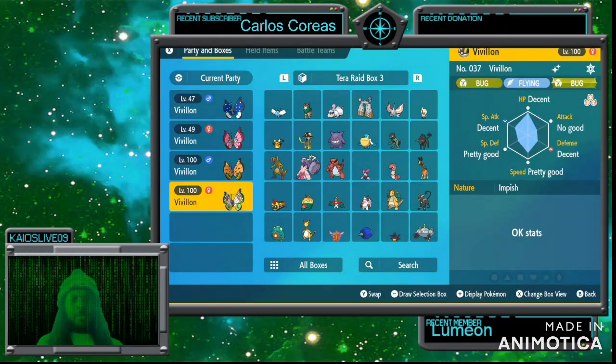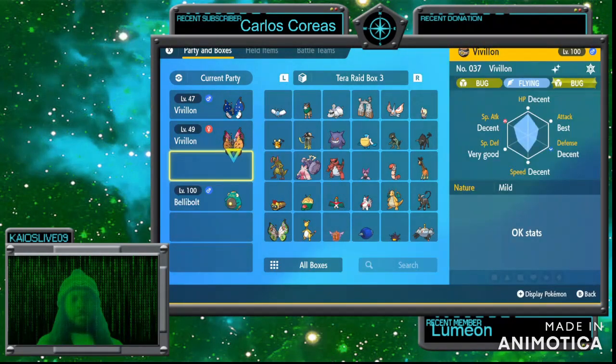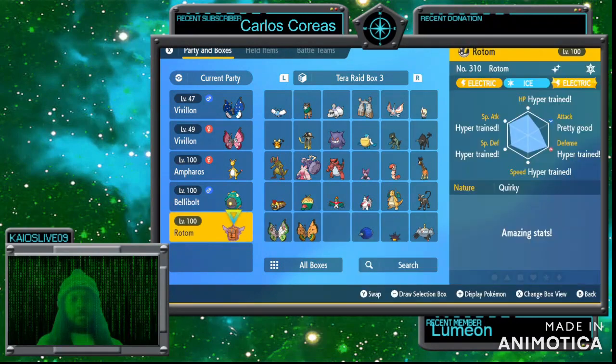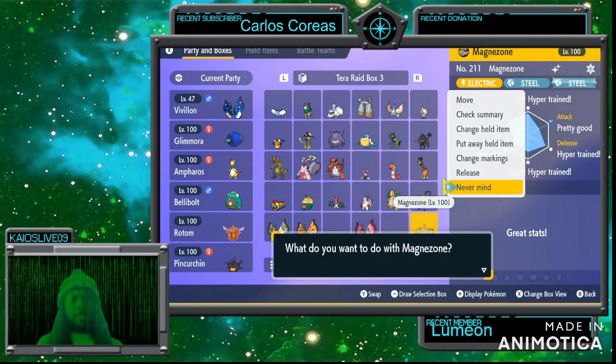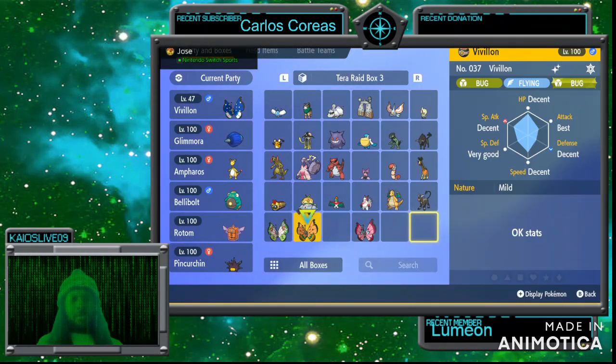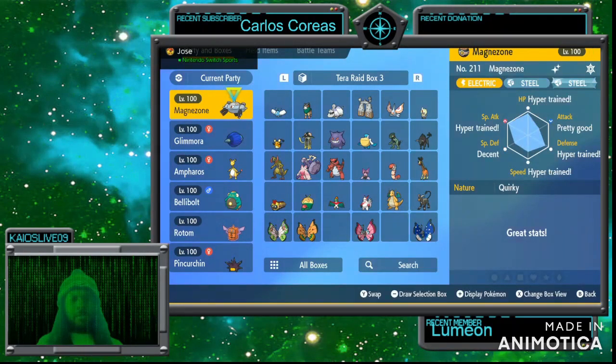I have been doing some shiny hunting so these are not the Pokemon that I am going to be picking and showing you guys, but I have them all right here in a row as I'm selecting them. We have Pincurchin, Rotom Refrigerator form, Bellibolt, Frost Glimmora, and Magnezone. There is another Pokemon that I want to use but I don't have a shiny for yet, which is Toxtricity.